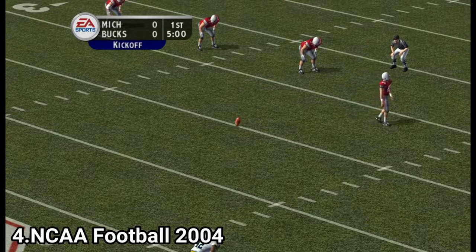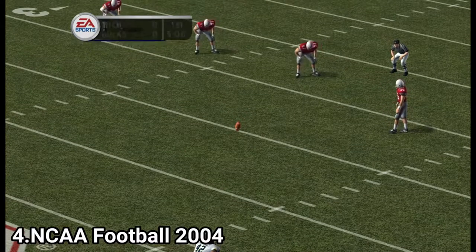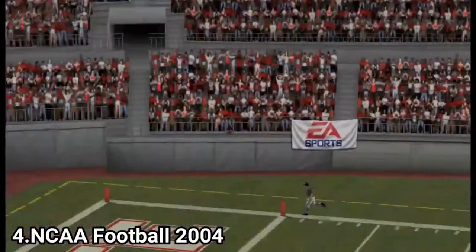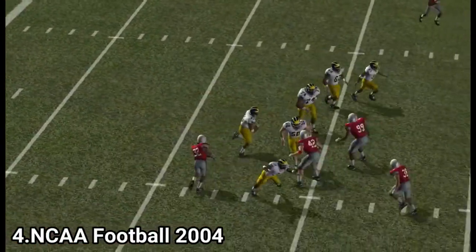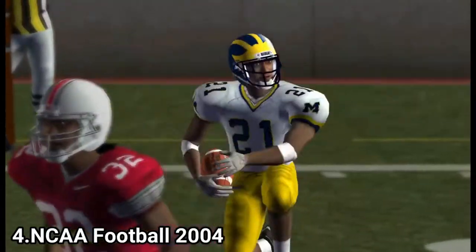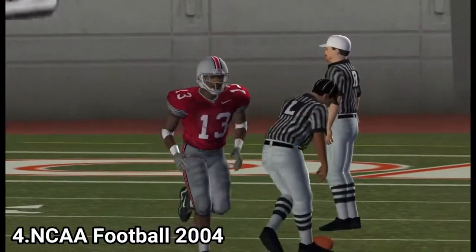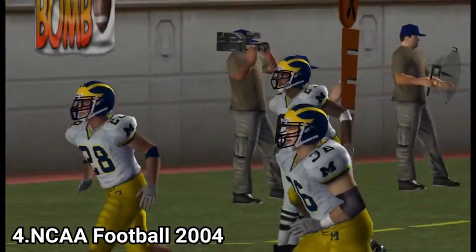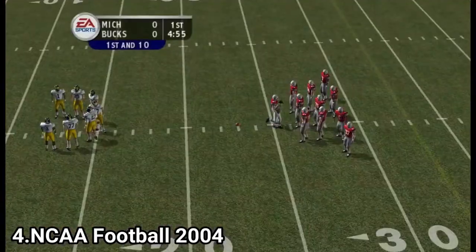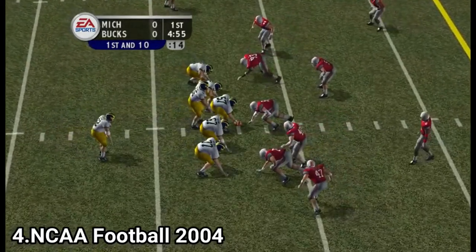NCAA Football 2004 is almost identical to last year's game in terms of gameplay, which is understandable since the gameplay was really good in 2003. This iteration improves on other aspects: new visual enhancements include better play action, new tackling animations, and more realistic zone defense, giving the game a much more authentic college football feel. There are new scenarios in the rivalry mode, but overall, if you already have NCAA 2003, it's not worth the upgrade. NCAA 2004 is slightly better — it has better animations and better sounds — but in gameplay, it's unchanged.